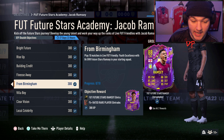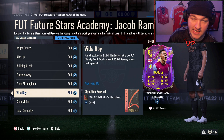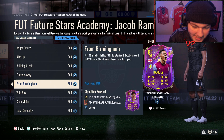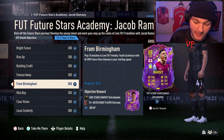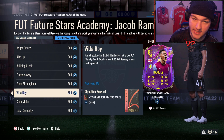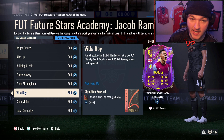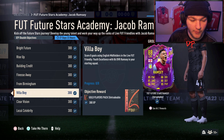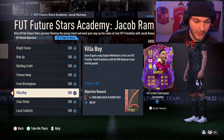After you unlock the 86-rated, you want to score eight goals using English midfielders. My number one tip: use the 86-rated Jacob Ramsey you get from completing the previous objectives — he can literally get those English midfielder goals himself. Alternatively, you've got players like Jude Bellingham, or Bukayo Saka's Honorable Mentions card if you have him. But the 86 Ramsey is more than good enough to get these done anyway.